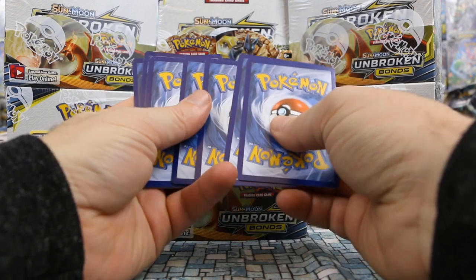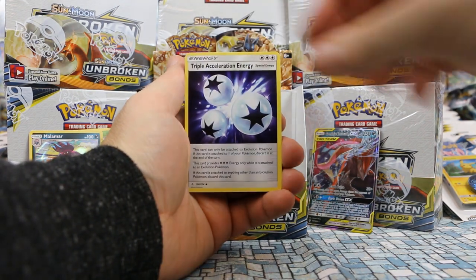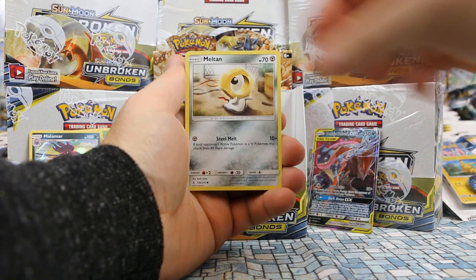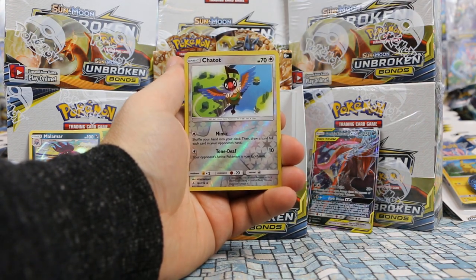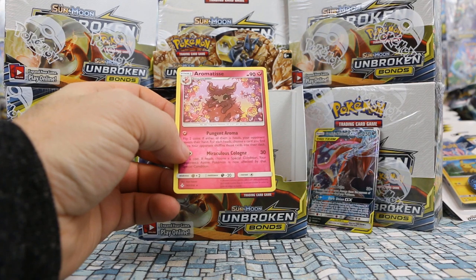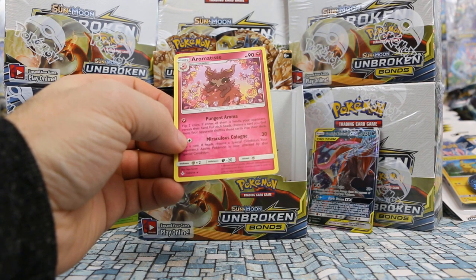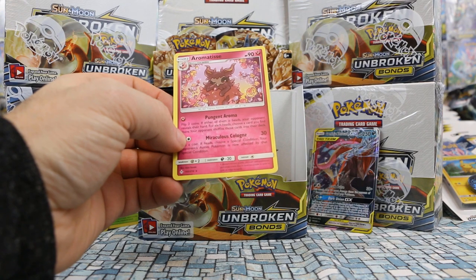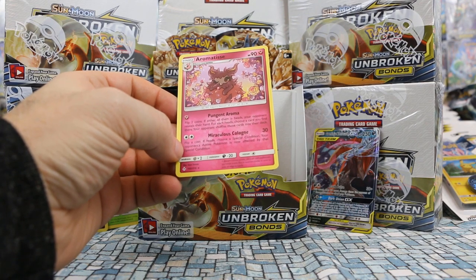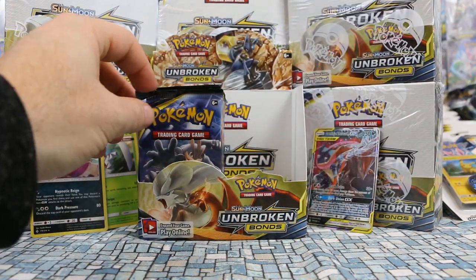All will be forgiven if we manage to pull a Full Art or Secret Rare Charizard — just saying. Left side pack one: Fire Energy, Pokégear 3.0, Triple Acceleration Energy, Tentacruel, Spritzy, Doduo, Rhyhorn, Meltan, Sparrow. Chateau is our reverse and Aromatisse is our rare — really interesting looking. Pungent Aroma — one Fairy Energy, flip two coins; if either is heads, opponent reveals hand; for each heads choose a card to shuffle back into their deck. Miraculous Cologne for 30 — flip a coin; if heads choose a special condition for opponent's active Pokémon. That's kind of neat.